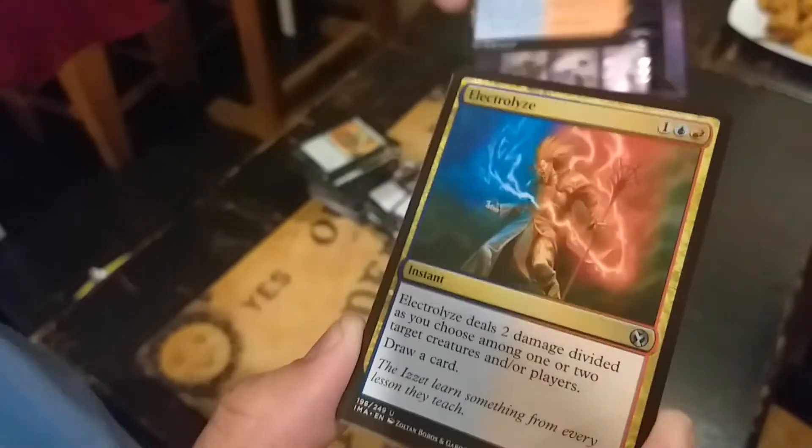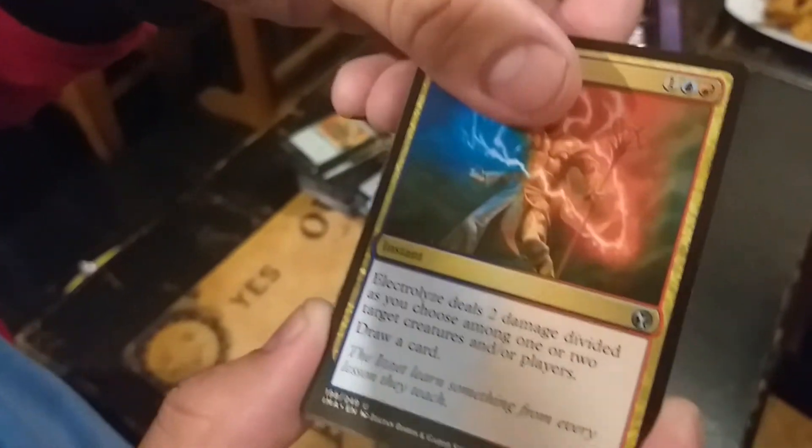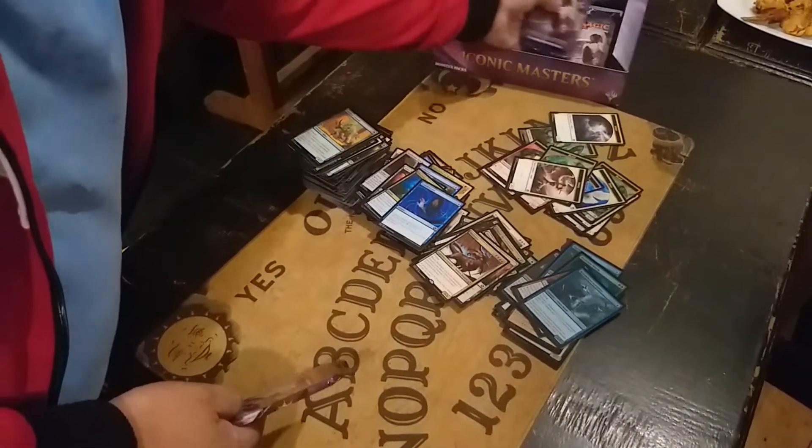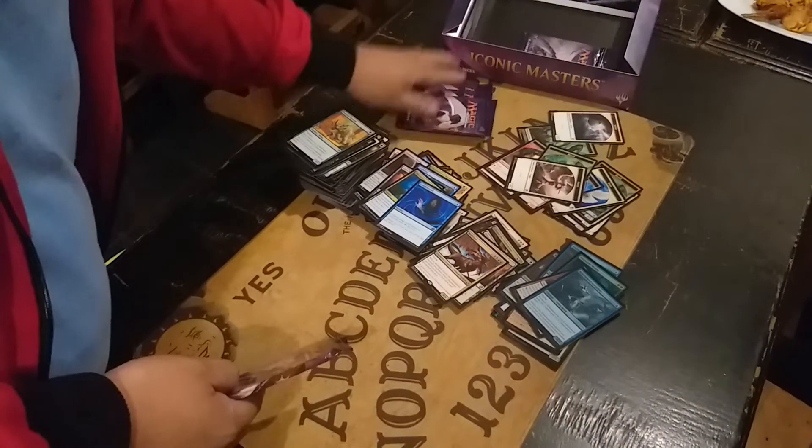So we have the Izzet Boilerworks. Electrolyze — not bad. Descendant. Another useful card. Portent. We are down to our last 4 or 5 packs. But we are getting our Vial — hopefully we will get what we are asking for.